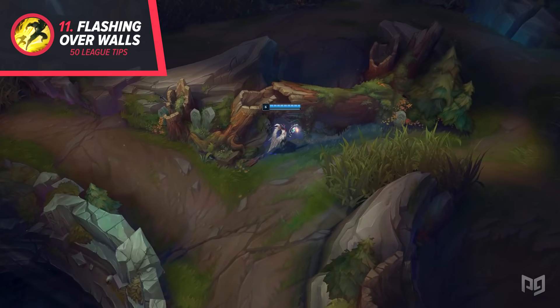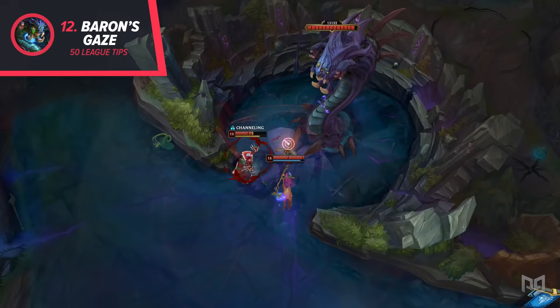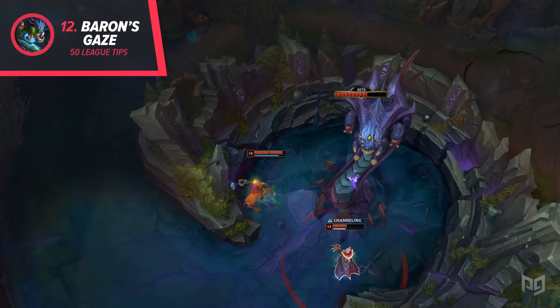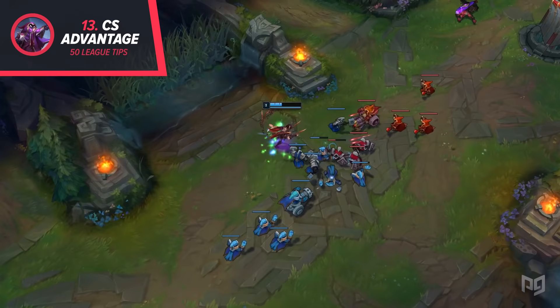12. The next tip is extra important in the mid and late game. The champion that is tanking Baron will get the Baron's Gaze debuff, making them deal 50% less damage to Baron. You always want your weakest champion tanking to finish as fast as possible. 13. Keep in mind that 15 CS is about the same amount of gold as killing a champion with no shutdown. If you're up 30 CS on your opponent, you pretty much killed them twice.